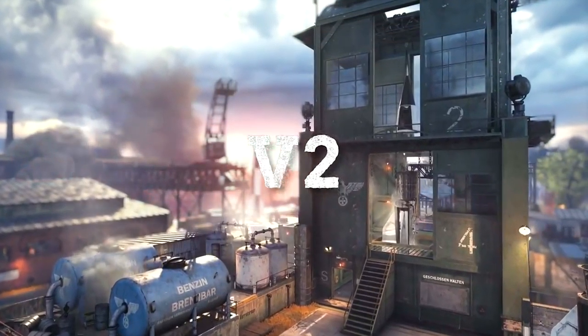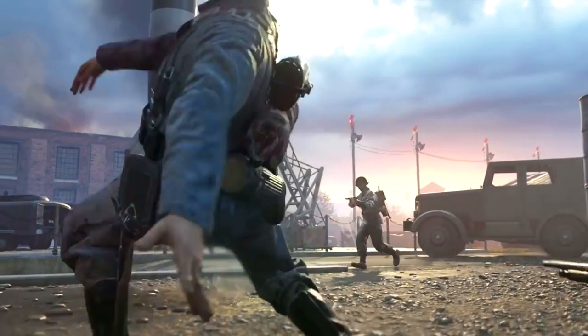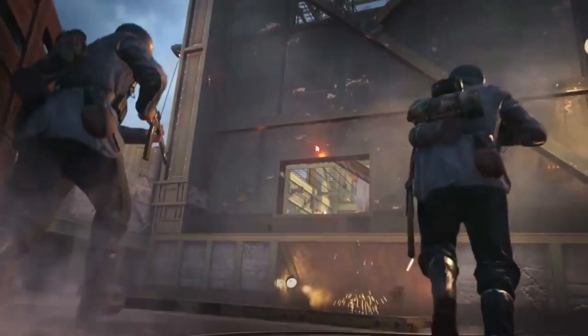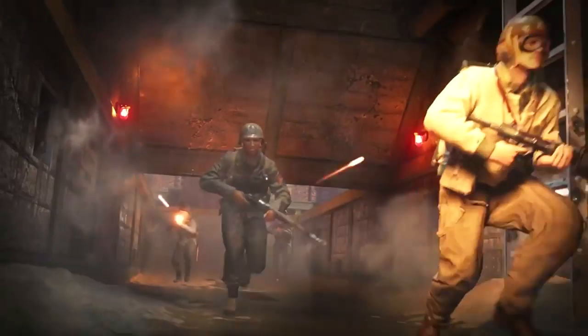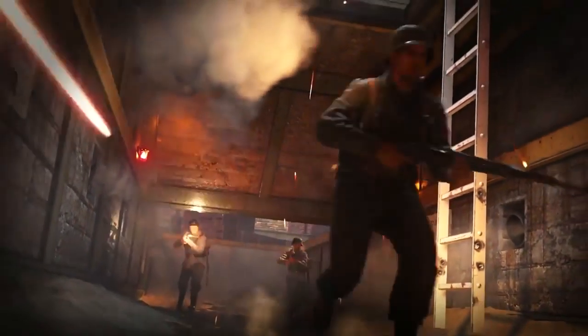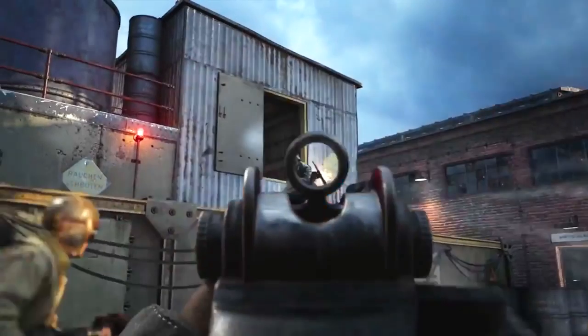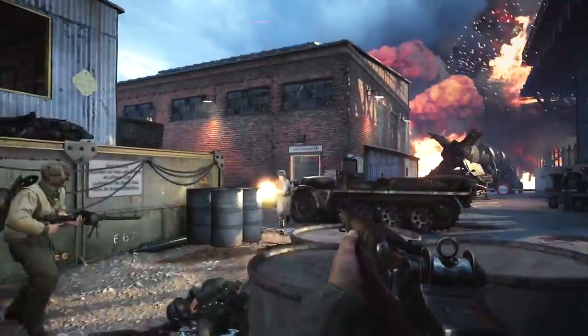Let's get started by talking about V2. Right off the bat, what had me going in this trailer was the fact there was a rocket engine blasting and incinerating people underground, and that immediately gave me vibes of Launch from Black Ops 1. I always appreciated when there is some sort of elemental or environmental danger in Call of Duty maps, because one, it prevents camping, two, it keeps people on their toes, and three, you could really use that to your advantage. We don't know if this is going to be a time-based thing where every 30 seconds the engine goes off, or maybe it goes off once in the map similar to how Launch worked in Black Ops 1, or if we're going to be able to control it with a button similar to other environmental hazards in previous Call of Duty maps.